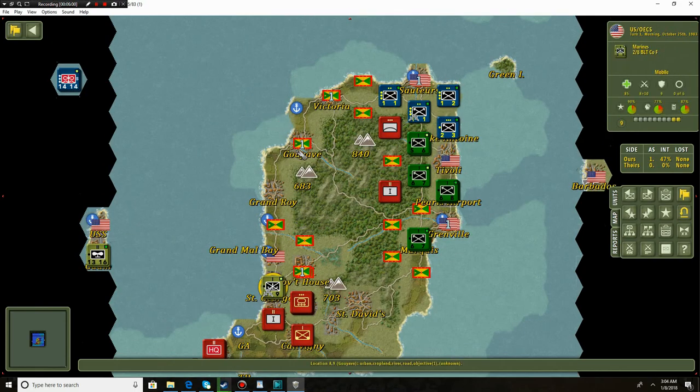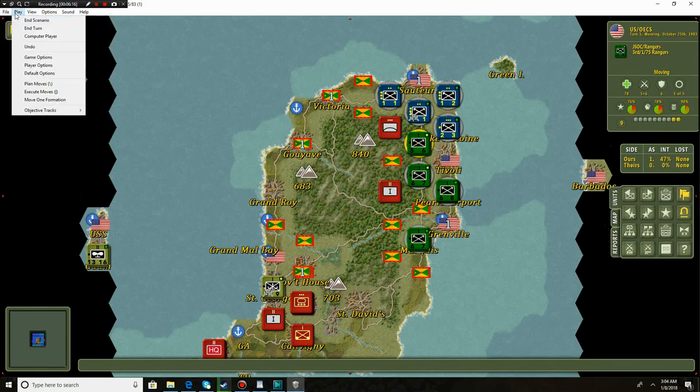St. George is the capital here, which we want to hold. We also want to take Victoria and Gouyave. Gouyave might remind you of something - it used to be a trading port for pirates during the age of sail; it was quite important. Let's go ahead and end the turn.